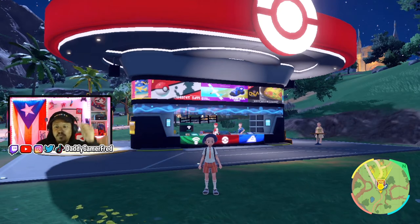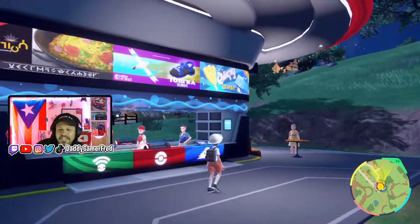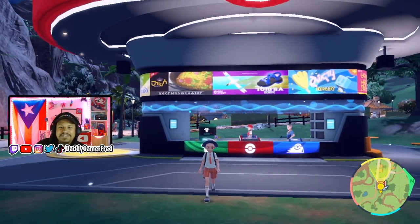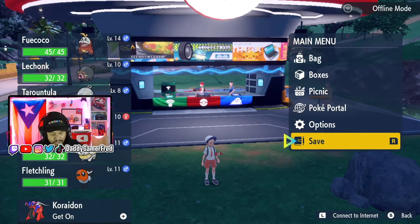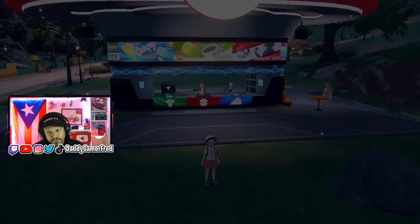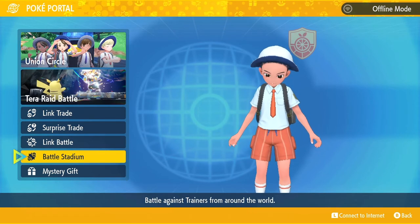Once I reached here, Nemona is basically showing you the ropes — showing you the Pokémon Center, the guy at the counter, and then the TM machine. It basically opens up the Pokémon Center for use, and it also opens up Mystery Gift. In Mystery Gift, all you have to do is press the X menu on your controller, go to Poké Portal.